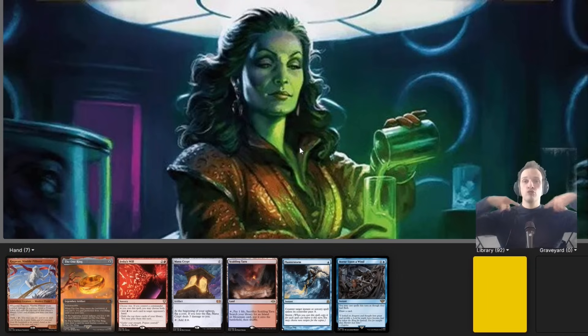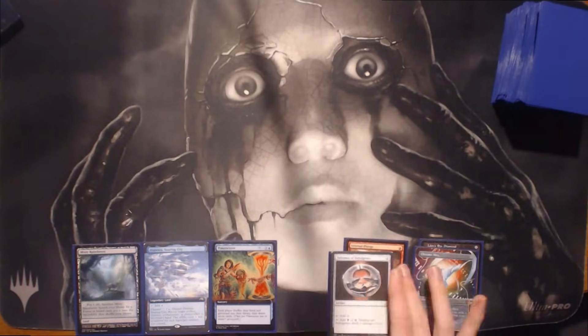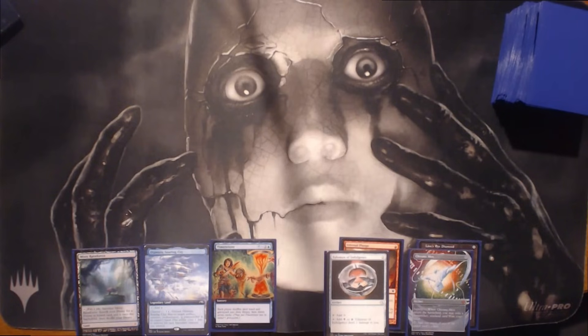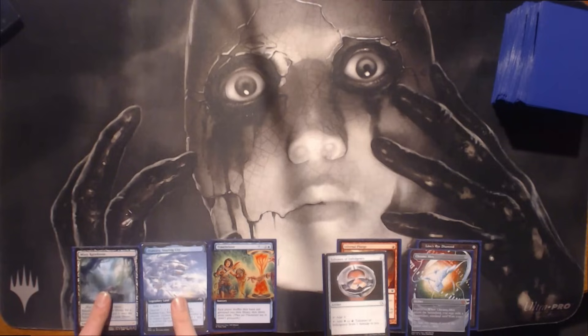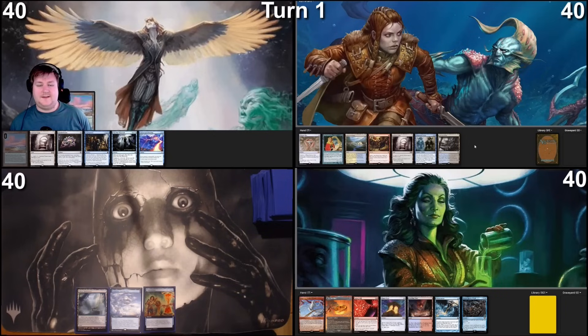That's good — we don't need a commander in this game, our commander is going to be the One Ring drawing lots of cards. There's a chance someone doesn't have five cards when I fire off Jeskai Will, but the chance of someone having five or more cards is pretty good, so snap keep. We had to mulligan down to three — bottoming the Talisman, Infernal Plunge, Chrome Mox, and LED. Keeping two lands and a Time Twister, hoping to topdeck a Crypt or Sol Ring.